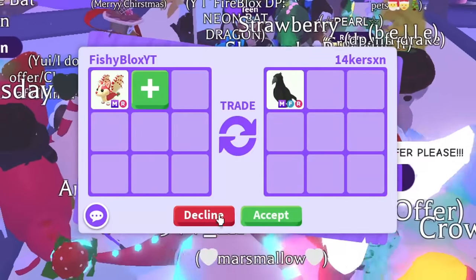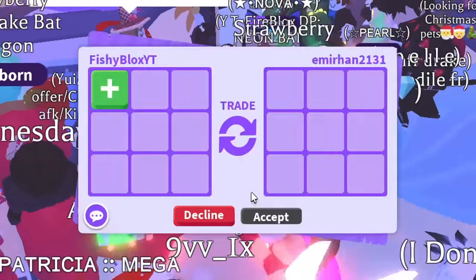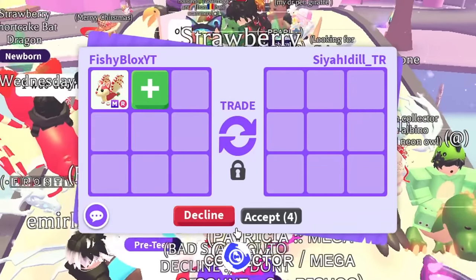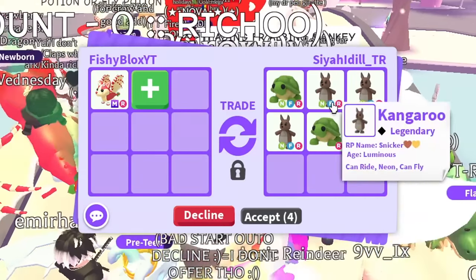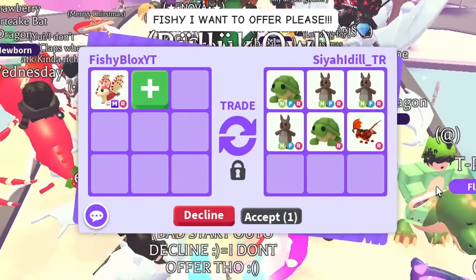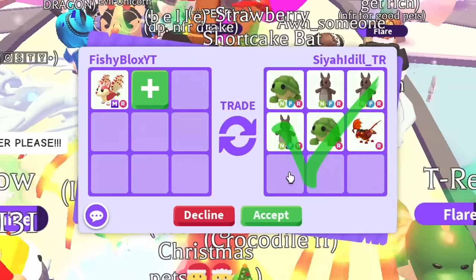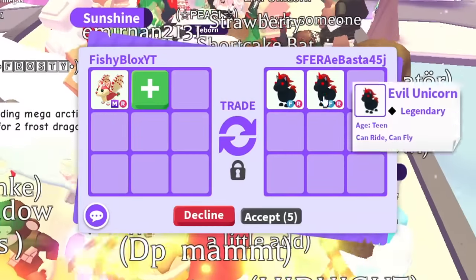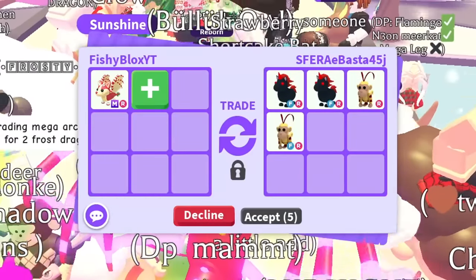I'm having a really hard time deciding because almost every single trade has actually been better than the last one. I'm actually shocked at all the trades I'm getting. We have a ton of neon kangaroos, a neon turtle — so many pets here. We're gonna pass on this one. Now we have a mega cat — they removed mega cow but started adding evil unicorns and a king monkey.